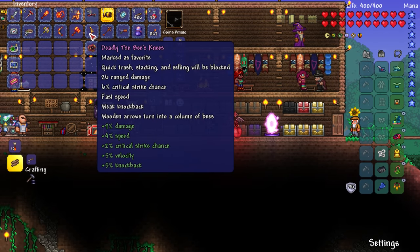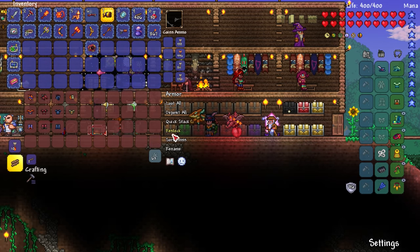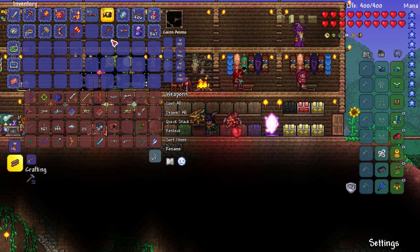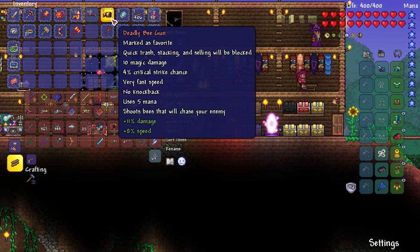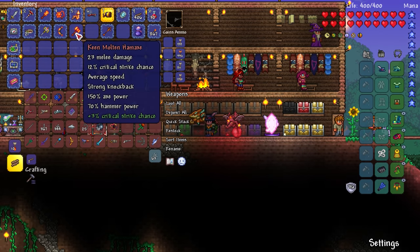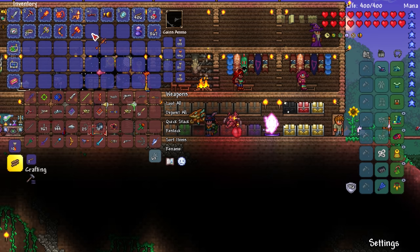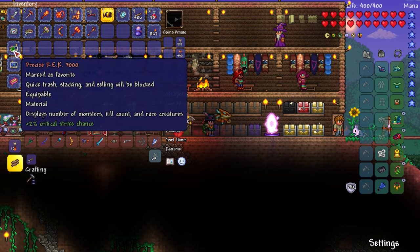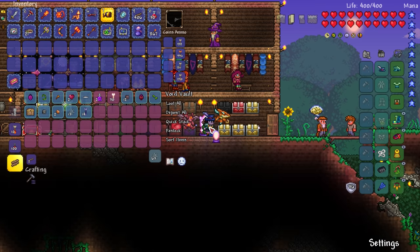I guess I don't need the deadly bee's knees anymore — 26 range damage, 247 with the staunch, 10 damage, 50 knockback. That makes up for the very weak knockback. I'll put up the bee's knees and the forceful cascade — not going to be using those. The mystic space gun too, since it uses mana, and the deadly bee gun as well — I'll put it up just to get a little inventory space back. Favorite that, favorite that, and imp — I only need to use the imp once so I'll keep it in the secondary hotbar.